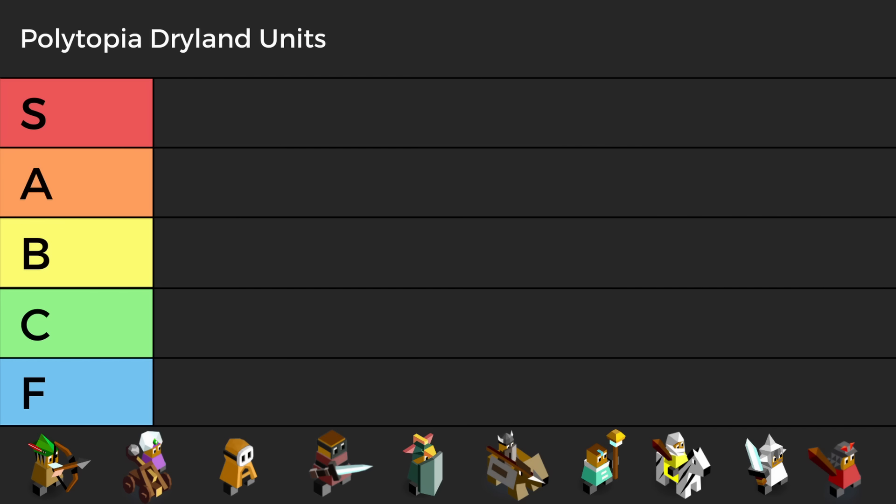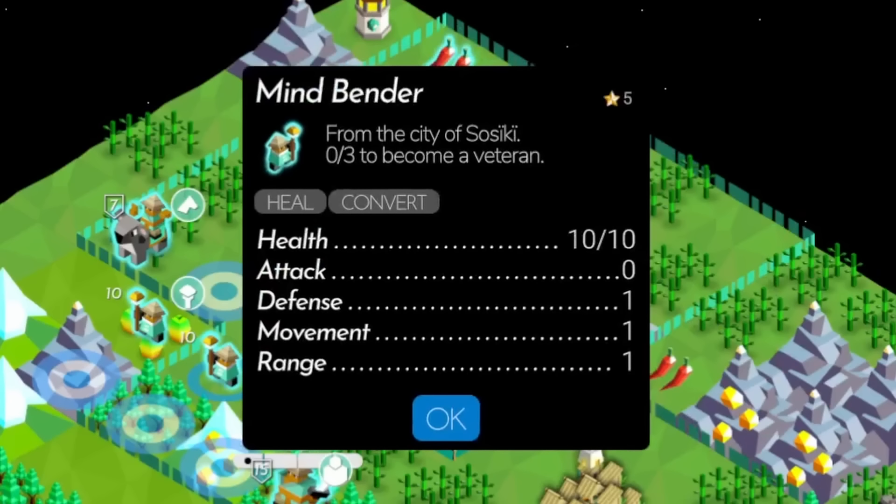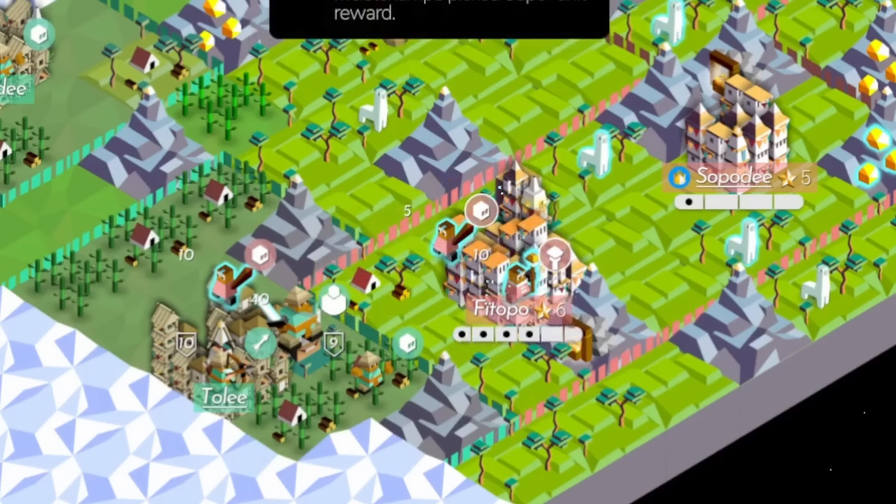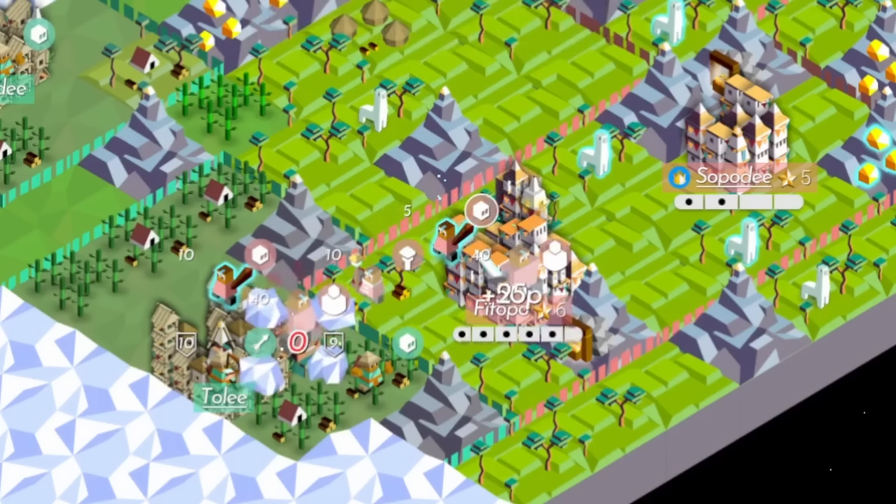First, let's rank the regular tribe drylands units. Starting from the bottom, in F tier, we have the Mindbender. The poster child of a unit which could be great in theory, but in reality is pretty useless. Personally, I love the Mindbender, but its position as the worst unit in the game is undeniable.